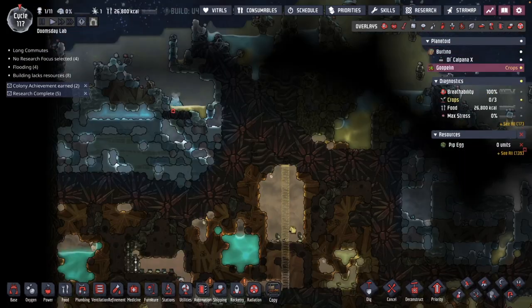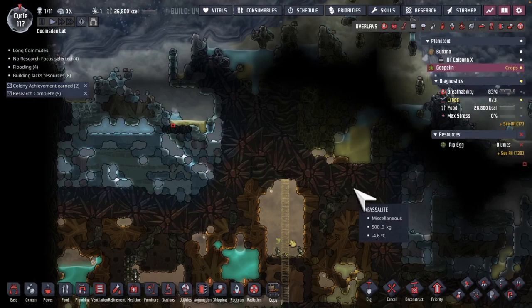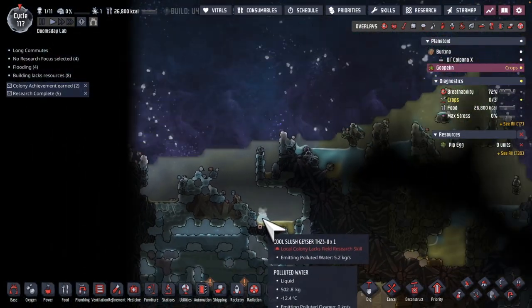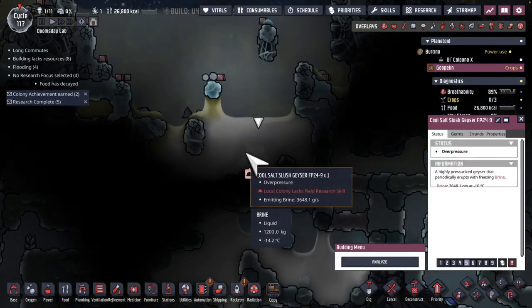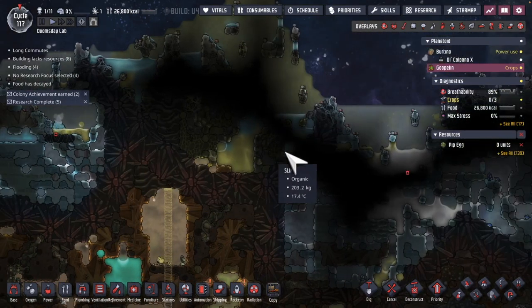At the top of the base where the artist is, I see a cool slush geyser right here, and I see a cool salt geyser. I think this is going to be the solution to our water situation.